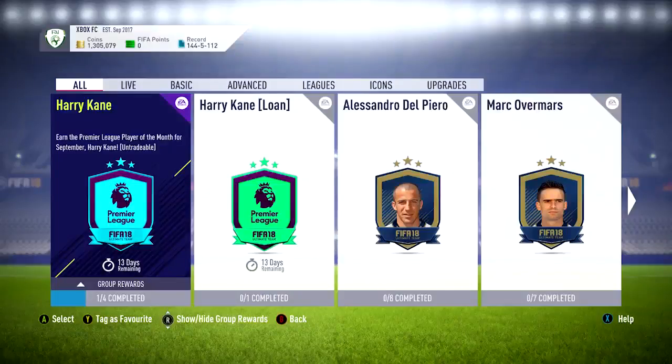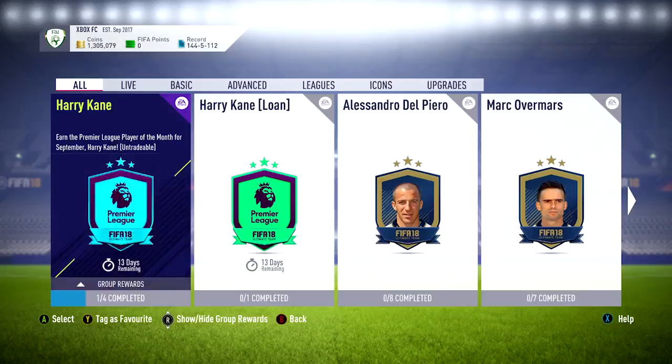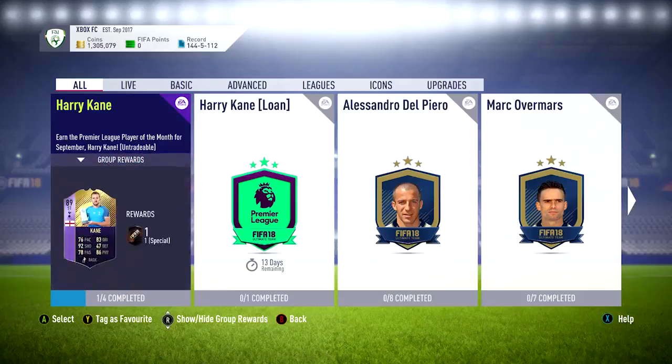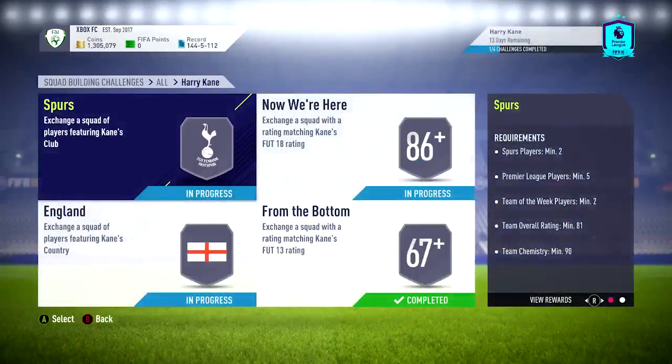Hey guys, welcome to the video. We're gonna do Henry Kane because I've been playing with the 4-3-1-2 formation. I feel like the CAM position in that formation plays more like a center forward, so if I ever decide to sell my CAM, Henry Kane could be a very nice center forward — 78 passing, 92 shooting. I hope Aguero is good and gets his Player of the Month because I have the untradeable Aguero.